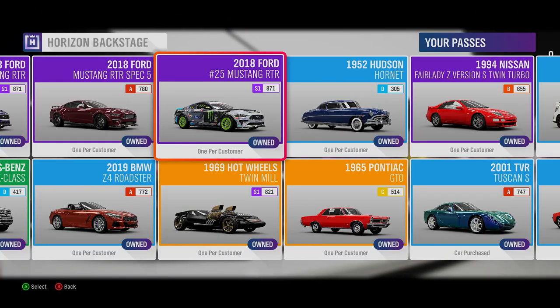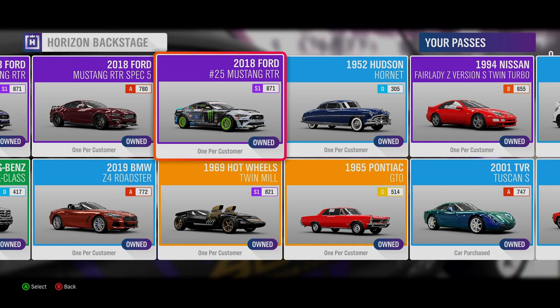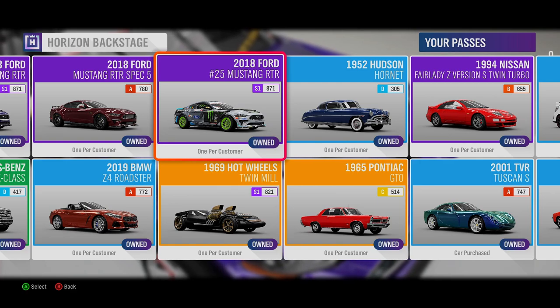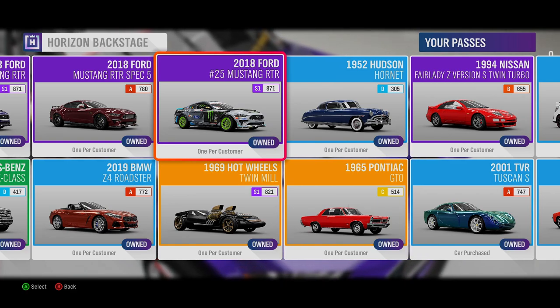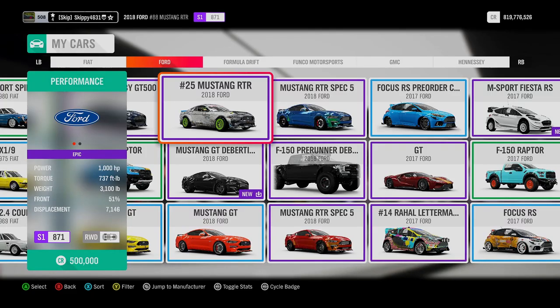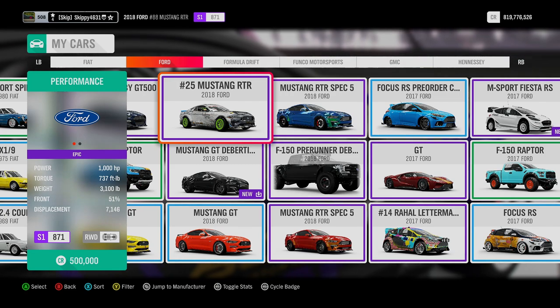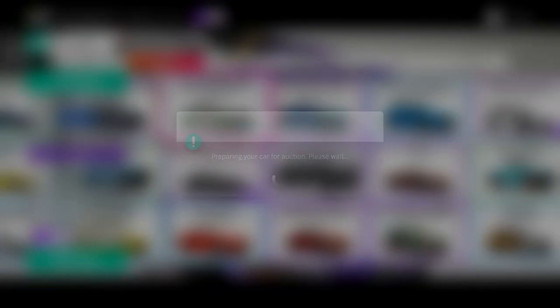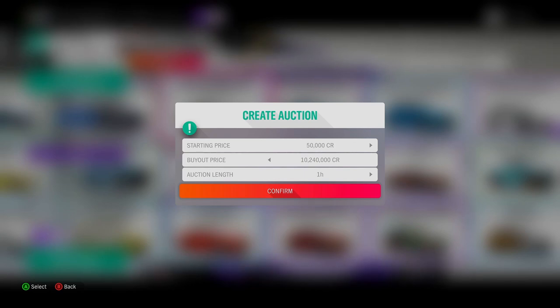Up next is the 2018 Ford #25 Mustang RTR — one of three RTR Mustangs and one of two drift spec RTR Mustangs available in Horizon Backstage. The #25 Mustang RTR is a drift spec Mustang running 1,000 horsepower, Class S1 871 completely stock, and can currently be put in the Auction House with a buyout of 10,240,000 credits.